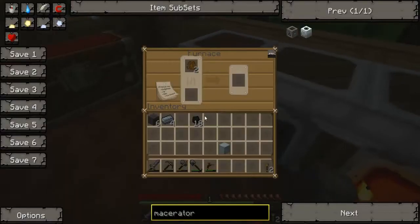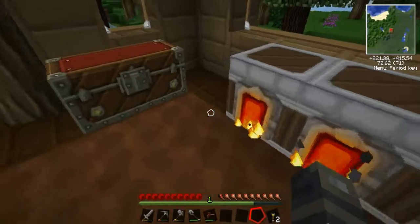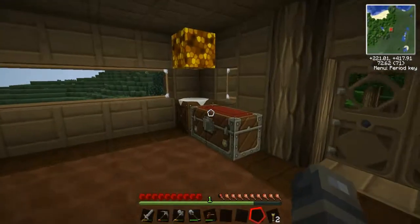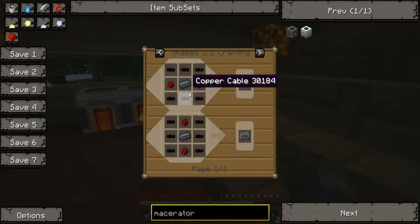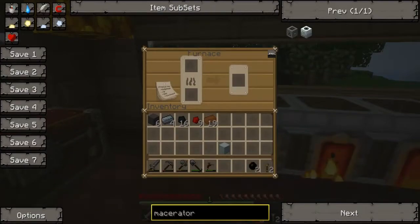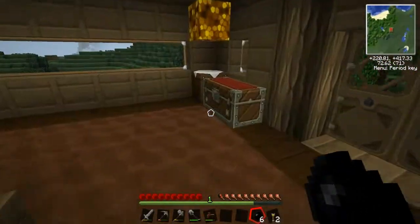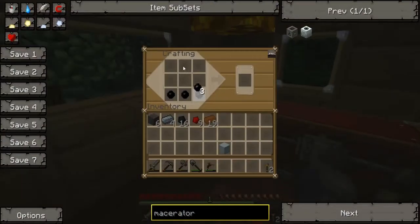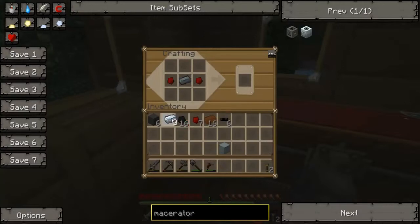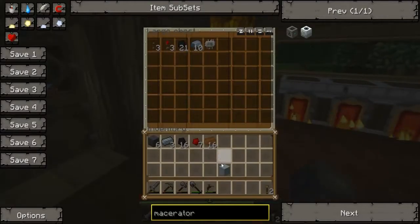There we go. Now we wait for that. All we need is to get all this stuff together. We need some copper as well. Let's make sure we have everything. We need one of these, which takes six copper cables. So we need six rubber and three copper. There's two rubber, two rubber, and two rubber — nice. So we go one, two, three — one, two, three — one, two, three. And then we get that. And then we do this, if I remember correctly, and we get the cables.